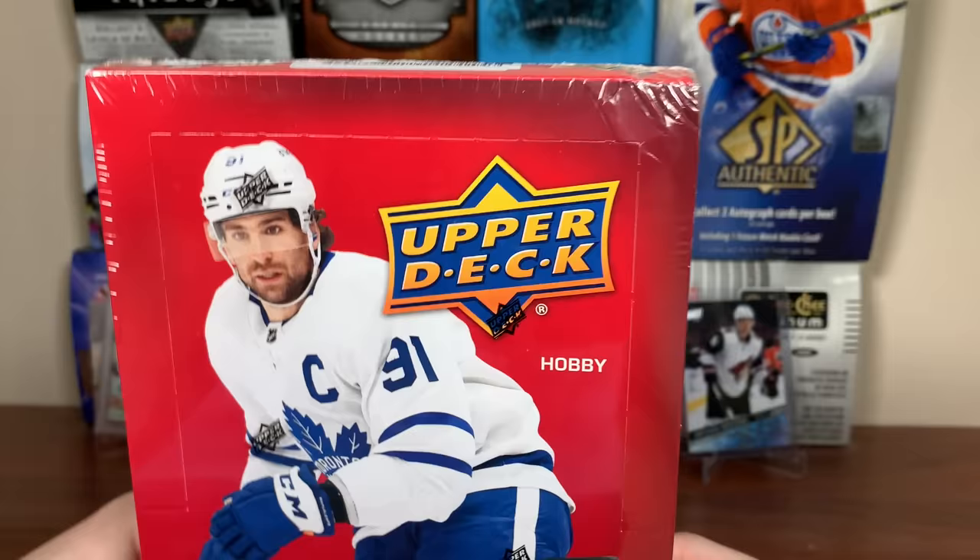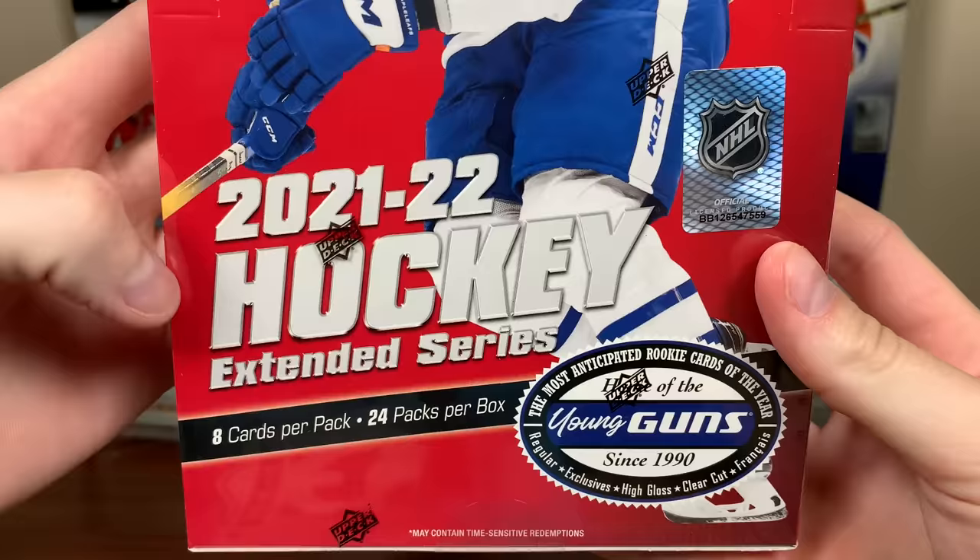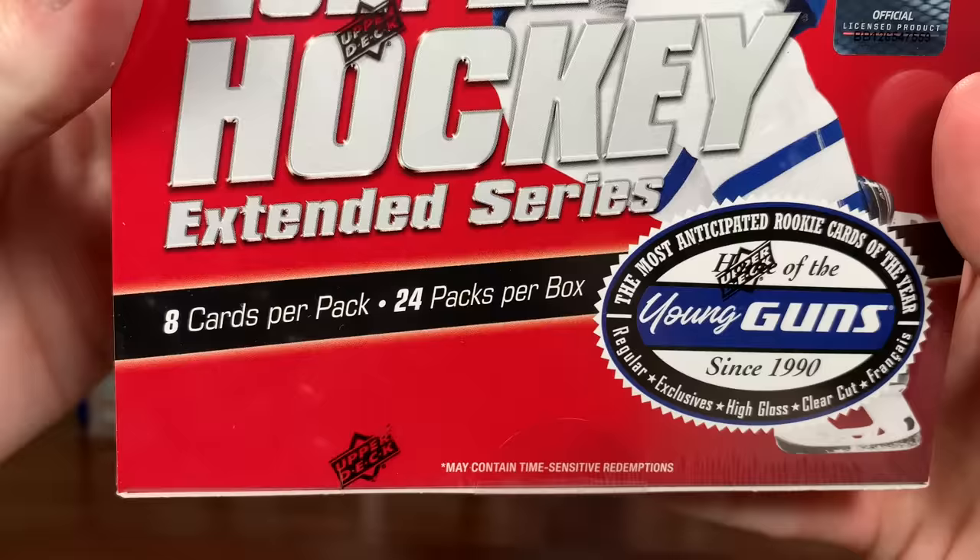Hey guys, Zero here, and today I got a happy box — 2021-22 Upper Deck Extended Series Hockey, featuring 8 cards a pack, 24 packs per box.